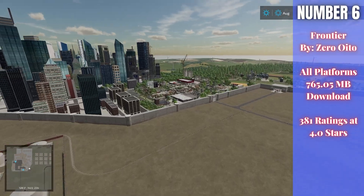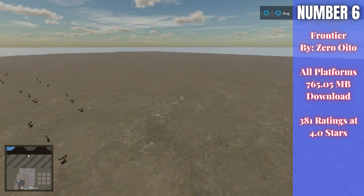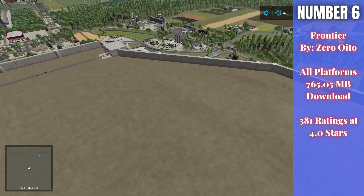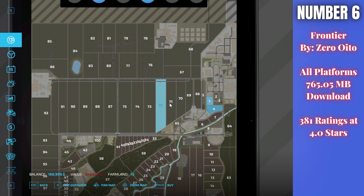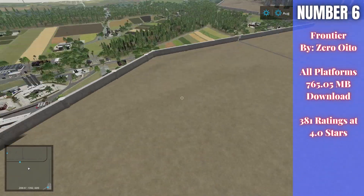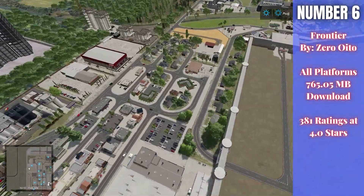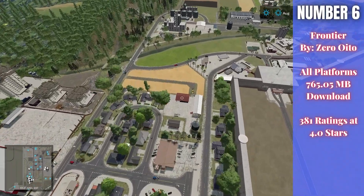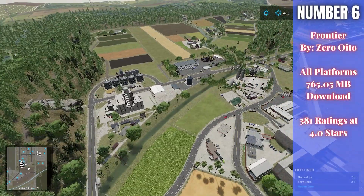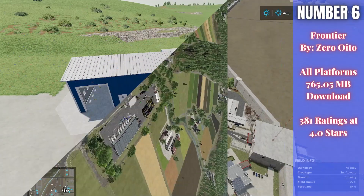For number six this week we have the map Frontier, by Zero Oedo. It's 765.05 megabytes to download for all platforms, currently rated 4 out of 5 stars with 381 people having rated it. This is a really cool map — it almost feels like three maps in one, with a futuristic feel, a modern feel, and a vintage feel. It has lots of fields, oil work, custom products, and room to build your own farm. One of my favorite maps I've ever seen on Farming Simulator 22.